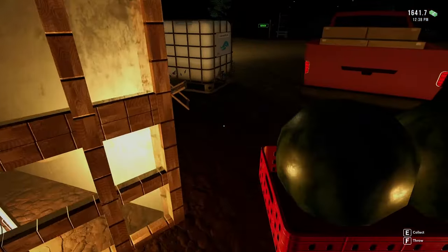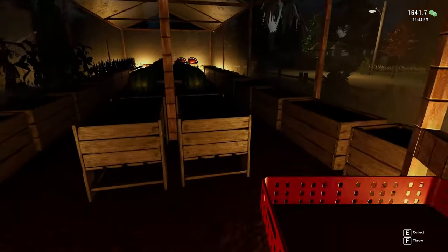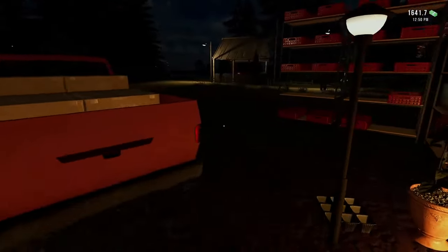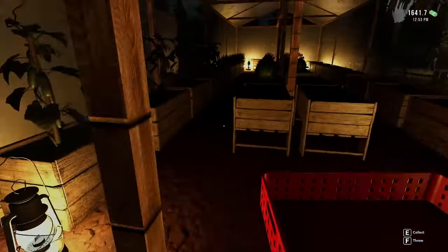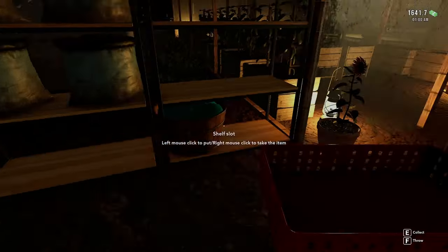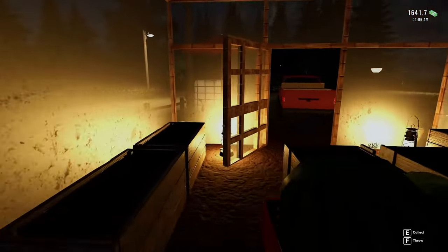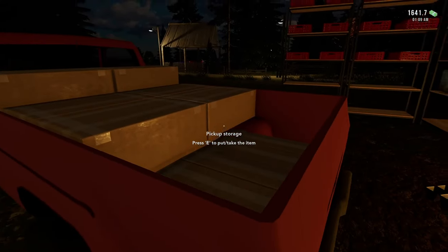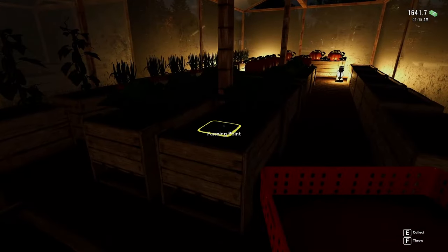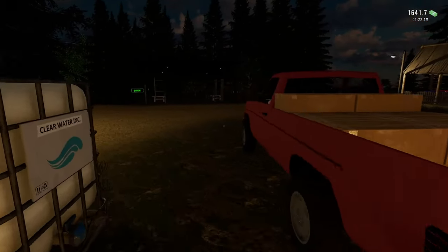All right, the watermelons — we'll put those in here. We've got everything to sell. I don't even know if I have enough space in my market stall for all this, or enough shelves. We're going to find out. Just keep pulling everything out here, lots of it. I'm assuming all the pumpkins in the back are good too. Yep — the cabbages are ready, everything's ready. Let's get a bunch of this put up on our stall.